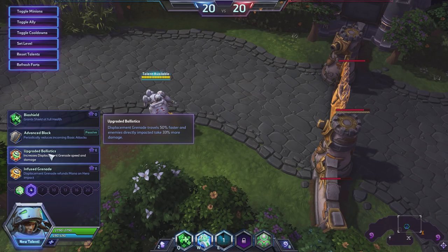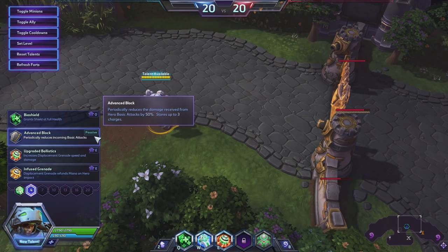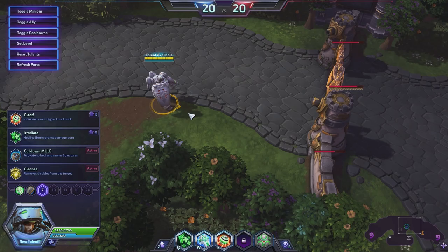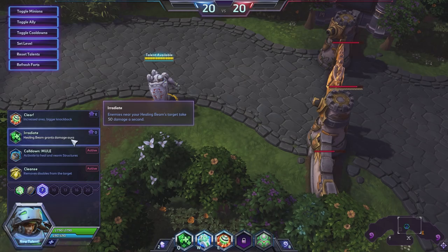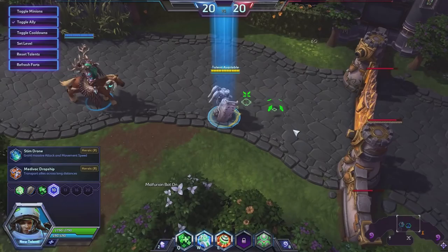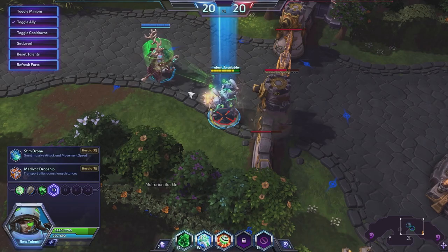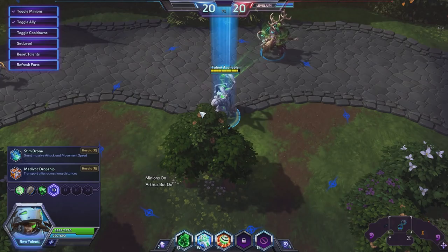Then we have Advanced Block, which periodically reduces damage received from hero basic attacks by 50% and stores up to three charges. This is better than default Block because default Block only has two charges. Upgraded Ballistics: Displacement Grenade travels 50% faster and enemies directly impacted take 33% more damage. I don't see that being too useful, although this does 460 damage at level 20 — which is a lot of damage for a support. Displacement Grenade has a 12-second cooldown, so it doesn't seem too good. Infuse Grenade: Displacement Grenade mana cost is refunded if you hit an enemy hero. Because you cannot heal yourself, Advanced Block does seem pretty good at that level.